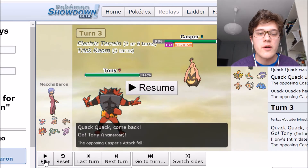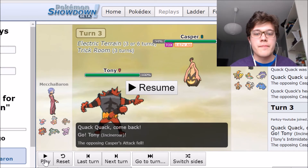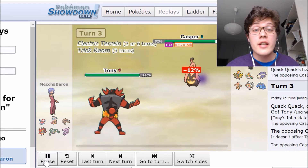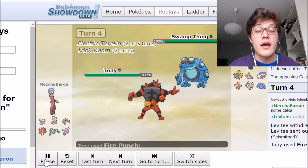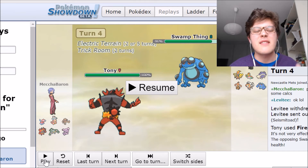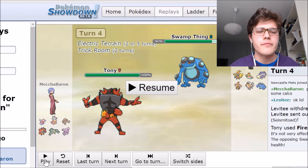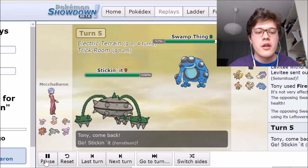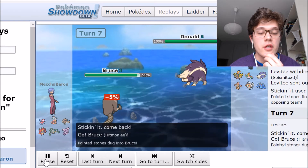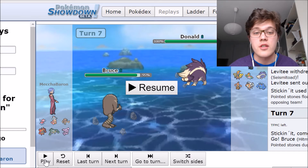I decided to go for Toxic here because I realized Gourgeist is really bulky, and the best way to deal with it is Toxic. He obviously gets his Leech Seed damage off. I decided to switch Quack Quack out and go for Tony, because I figured he's probably going to go for a Ghost-type or Grass-type attack that won't do a lot of damage to Incineroar — or he might go for Will-O-Wisp, which I'm immune to as a Fire type, which was good. I now know he has Will-O-Wisp and can play around that. I go for Fire Punch to potentially do some damage, though maybe I should have gone for Darkest Lariat for a bit more damage. Then I switch to Ferrothorn — he goes for Stealth Rocks.